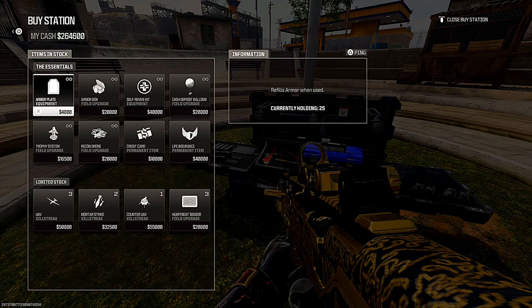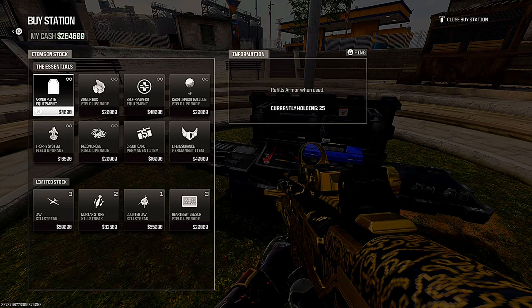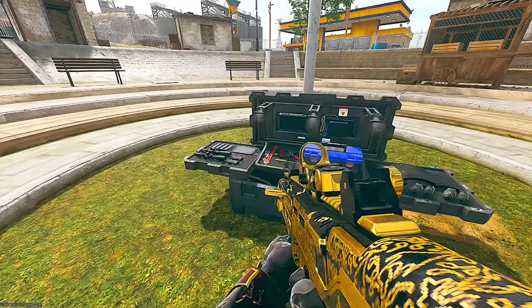To make this even better, once you have done a few of these, you can then just go ahead and spend all of your money on armor crates at the buy station, and this will get you an extra bunch of XP and level up your weapons even quicker.